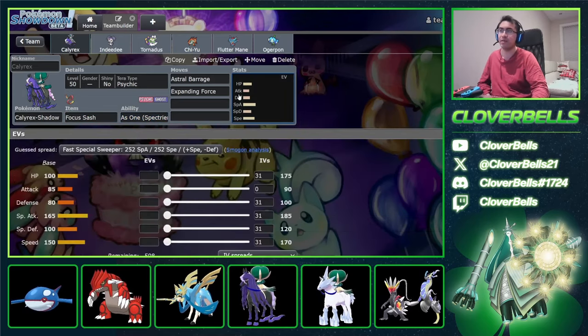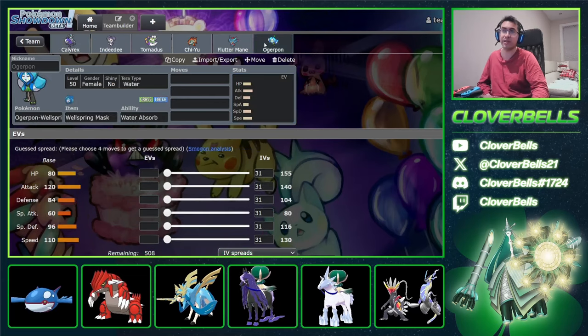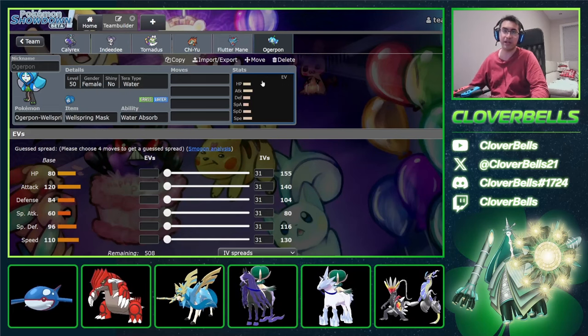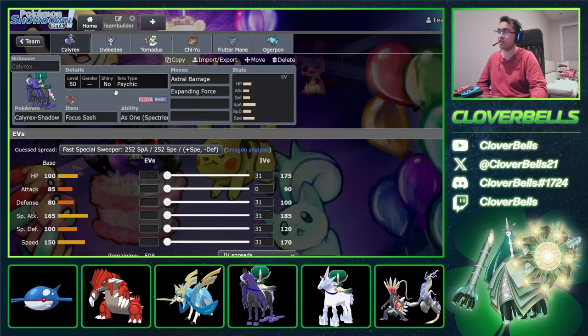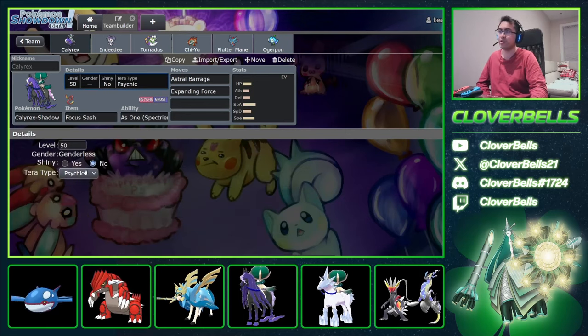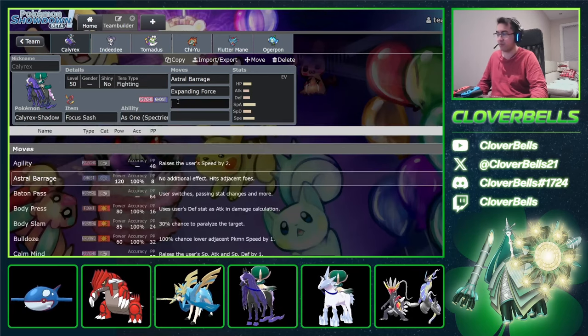So then what is my check to Incineroar? Ogerpon can do something against Incineroar, but if it gets intimidated, it's not so great. But with Ogerpon I do get something that puts pressure on Groudon and Kyogre a little bit, because of Water Absorb. I also get a second redirector on the team. People are trying Terra Fighting, Terra Blast on Calyrex — it's really good against Incineroar as special attack damage. If your Calyrex is already plus one, Terra Blast Fighting is KOing the Incineroar.